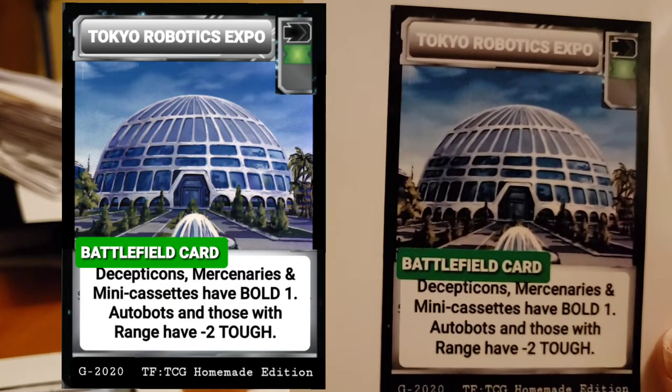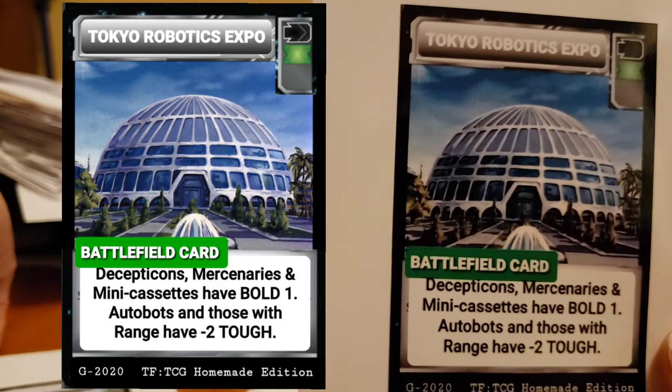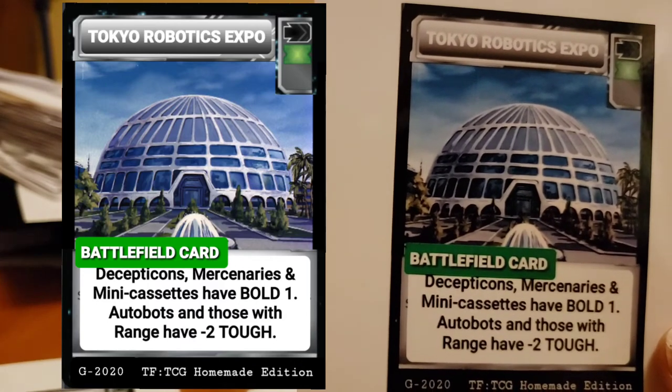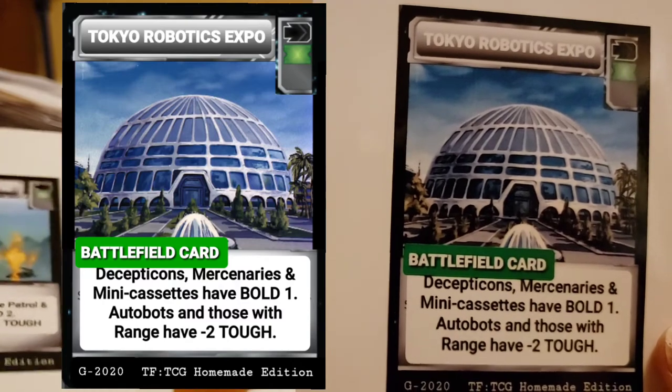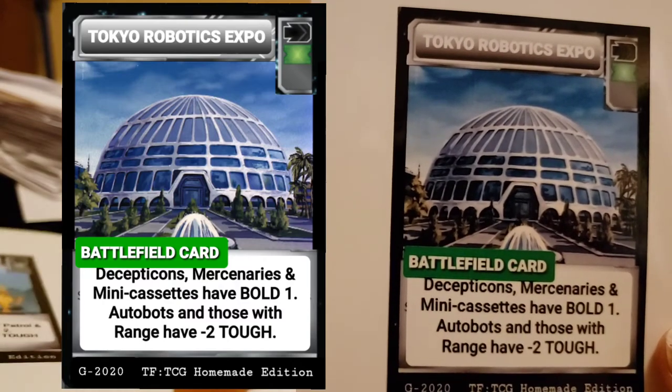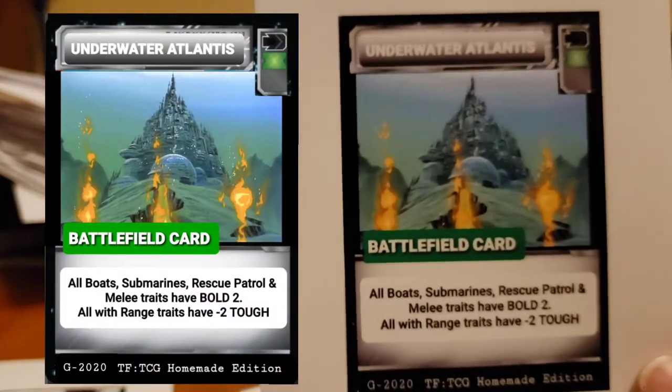The Tokyo Robotics Expo gives another buff to Decepticons, mercenaries like Nightbird, and mini cassettes. Autobots and those with range have negative two to tough, because people are there and it's a small area in which to fight.